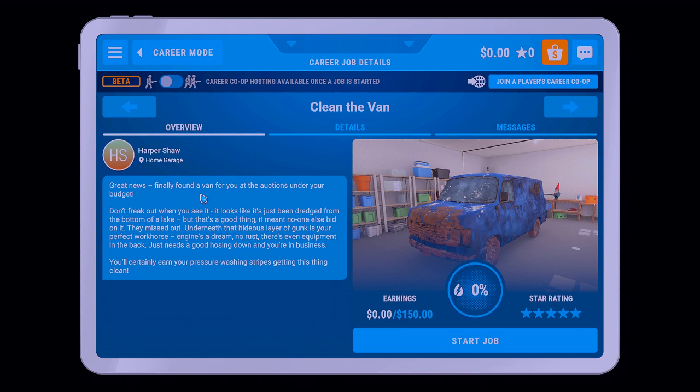Great news! Finally found a van at your auction under your budget. Don't freak out when you see it — it looks like it's been dredged from the bottom of the lake. But that's a good thing, it meant no one else bid on it. They missed it underneath this hideous layer of gunk — your perfect workhorse. Engine's a dream, no rust, there's even equipment in the back. Just needs a good hosing down and you'll be able to get your business rolling. You'll certainly earn your pressure washing stripes getting this thing clean.